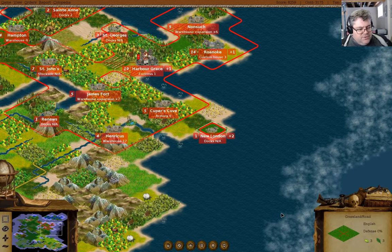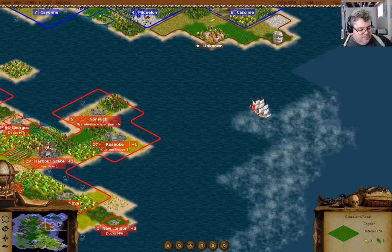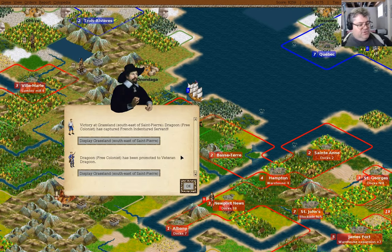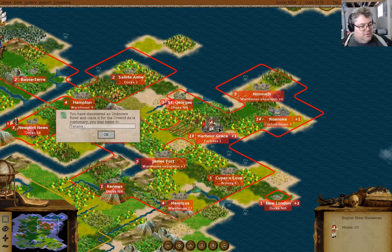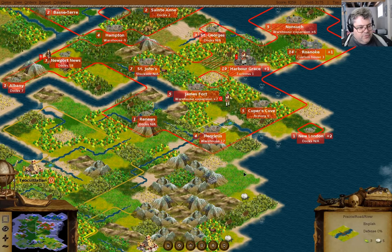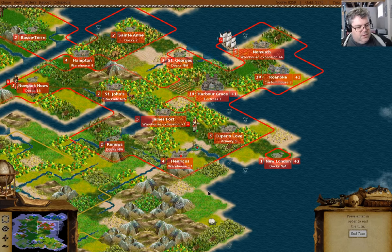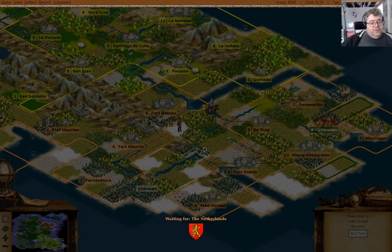New London — you can send this guy to New London. There's a privateer in London. You can go over here — attack. We captured an indentured servant, and now we have a veteran dragoon. You can go over here and we can send them over.